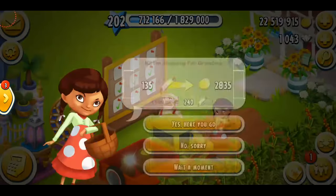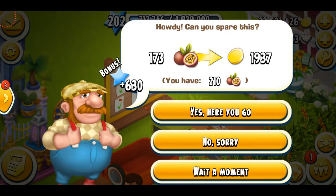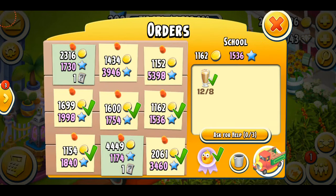I'm just going to check my farm visitors. That's Saaz, I'm just going to send her away. And Mike here is asking me for the passion fruits, I'm just going to say no to him as well.